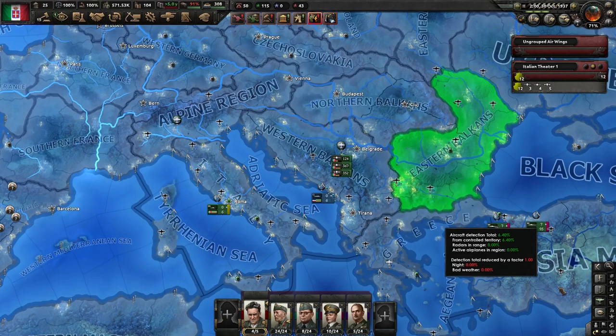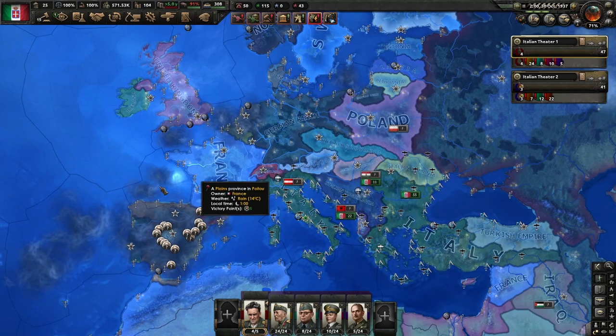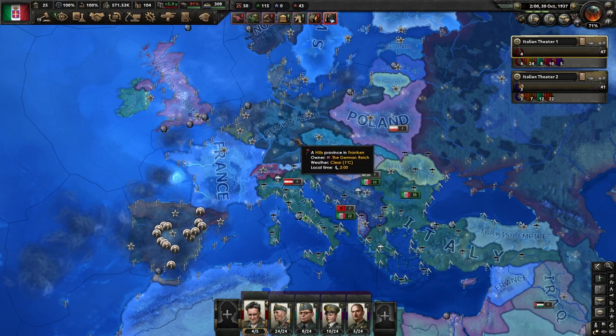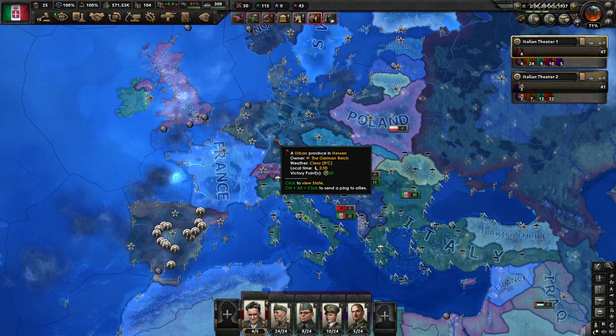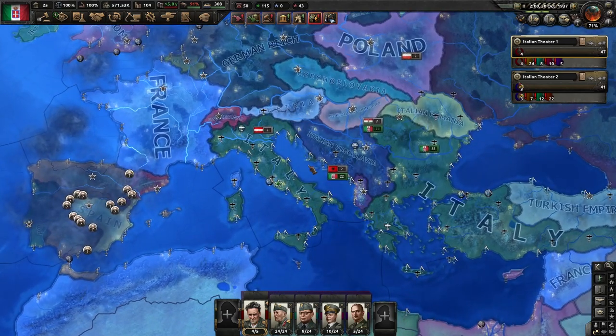This ends the second step of the tutorial, if you consider setup and Ethiopia to be the first. The next step is basically preparation — we're going to prepare for World War II. The idea is to get to World War II much more powerful than we are now, much more powerful than Italy really was, and basically able to compete with and even defeat the German Reich in war score so we can claim more territories at the peace conference.